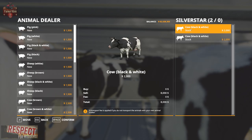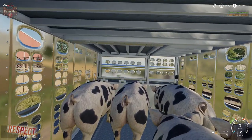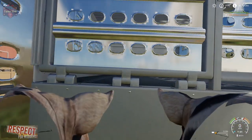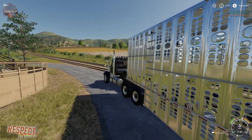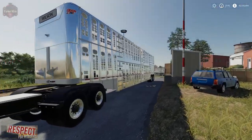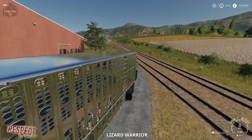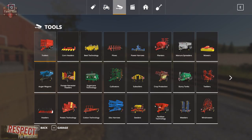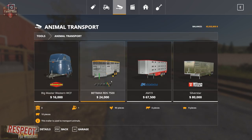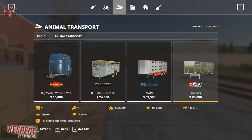And we also have — guess what — pig noises. So you may or may not have noticed that normally when you transport your animals, you don't have these sounds; they're just quiet. In the truck, you can see we have five pigs shown at the bottom — typically we don't see that indication. Looking at the animal trailers under tools: one holds 90 chickens, the AM 19 holds 228 chickens, and the Silver Star holds 240 chickens.